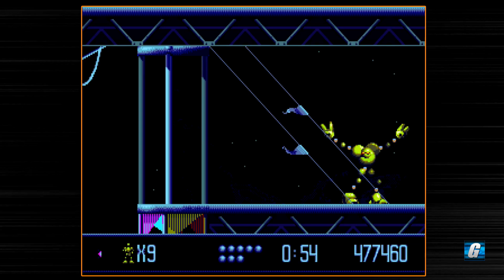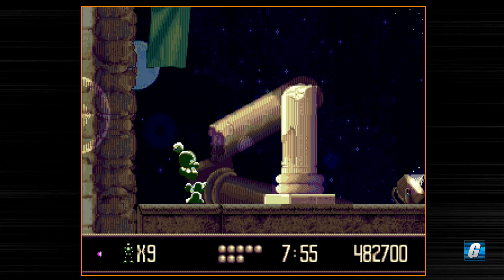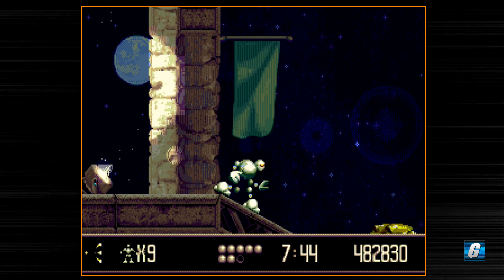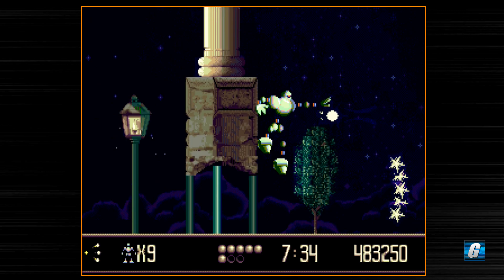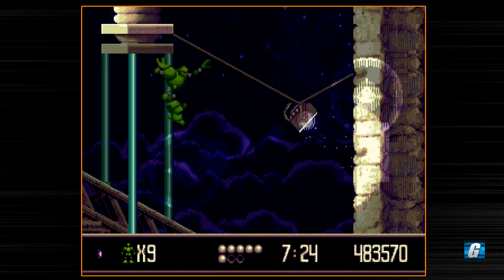There we go — end of the level. So this should be on the next level where we can get our next permanent health extend, and I'm pretty sure that's going to be our last permanent health extend for the rest of the playthrough. By getting all of them you over-double your health bar — you start with four blocks of health and then you can extend that by another five, which is really nice and definitely makes life a lot easier.